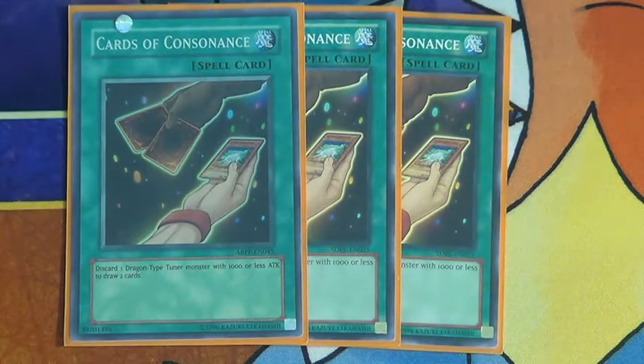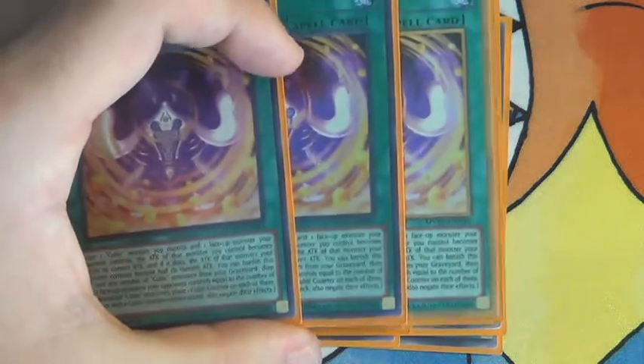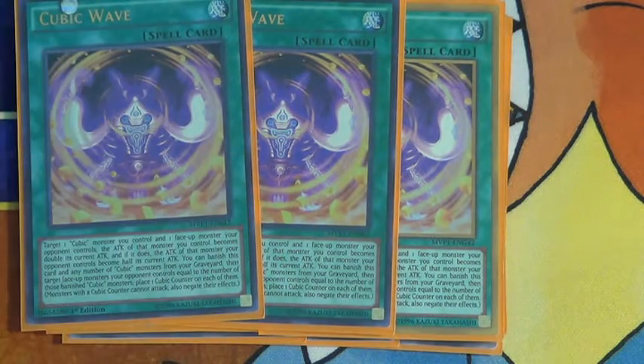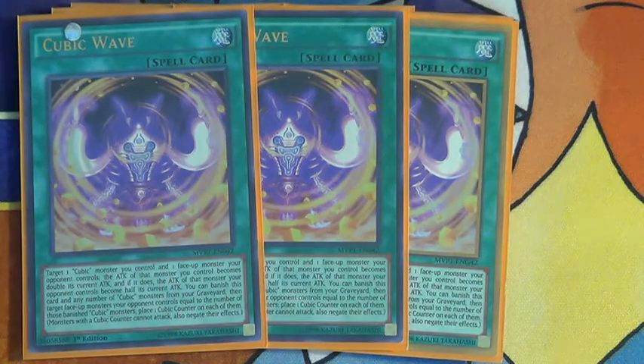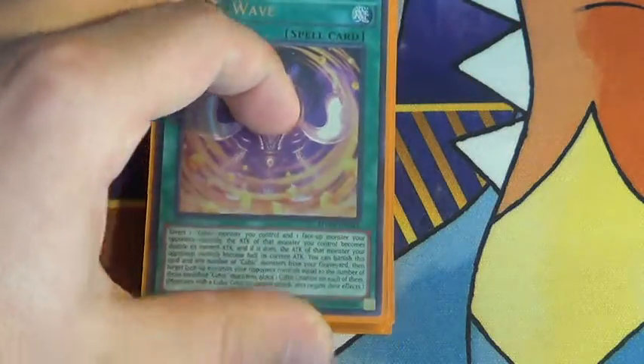For spells: three Cards Consonants, three Trains, three Cubic Wave - one of them is the Gold Rare, which looks pretty cool. Cubic Wave is a lot more powerful than you guys think. Basically, you target a Cubic monster, and then your opponent's monster's attack is halved and yours is doubled, so it makes you just a lot more powerful. And then you banish this card with a Cubic monster and it does the same thing as Vajam, where it adds a counter.